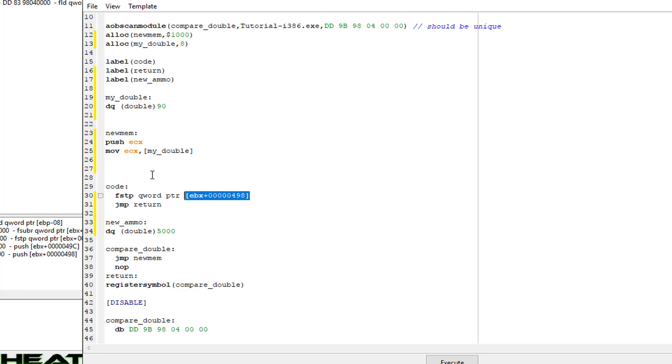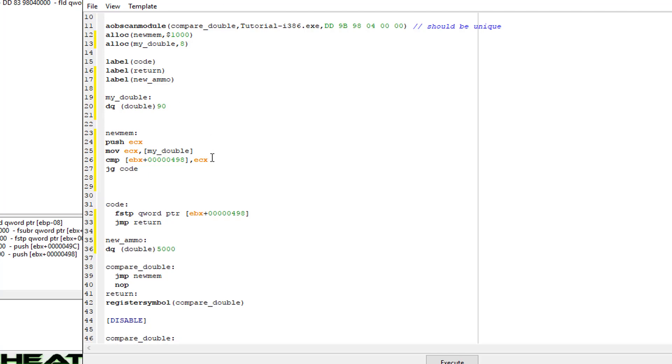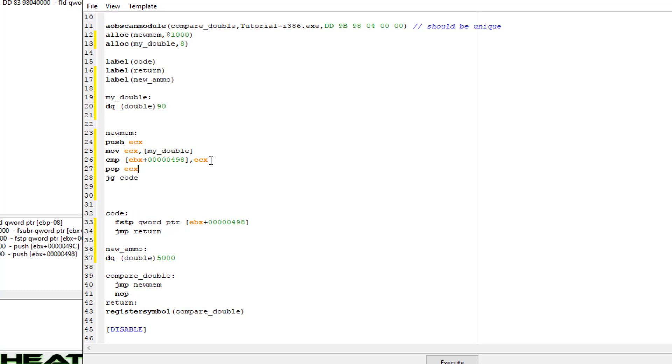Now that we have the double 90 moved into ECX, we compare our ammo value with CMP to ECX — this is just the first part of the double value. Jump if greater to 'code', meaning if it's greater than 90 go ahead and jump to code. The first address of 'my_double' will be all zeros because of endianness — the 90 value is stored in the second address and zero is up front. Before that jump we pop ECX to give it back. The compare result is remembered, so popping right after the compare is fine.